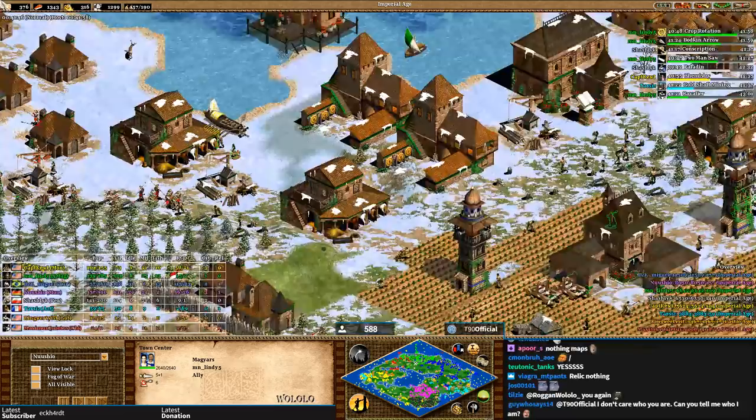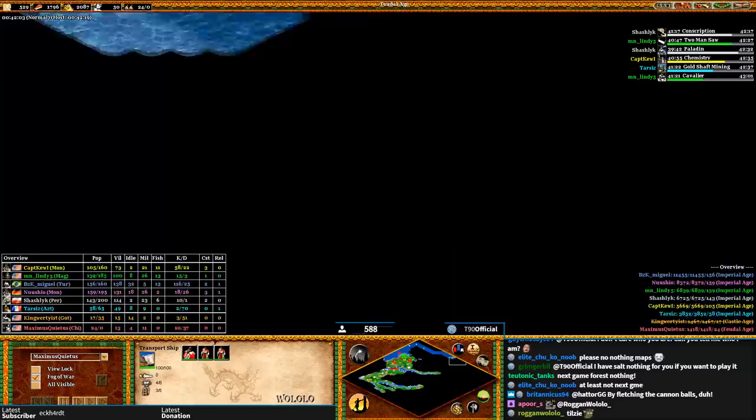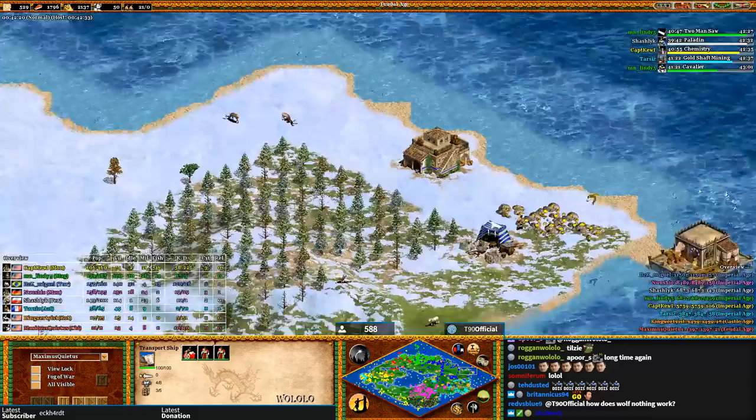What is red doing? Raiding with spears? Red is going the same way as orange did with his king — he's on 24 pop with no TC, trying to run around with his king and a few villagers to find new lands. But he could run into that same tower on a few loops around — geez.